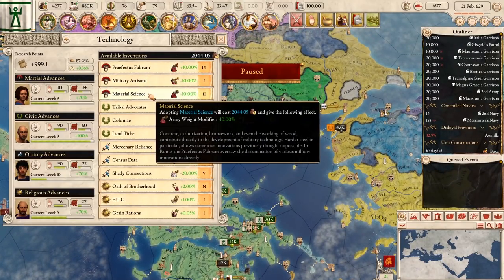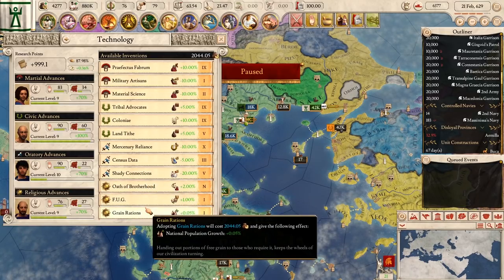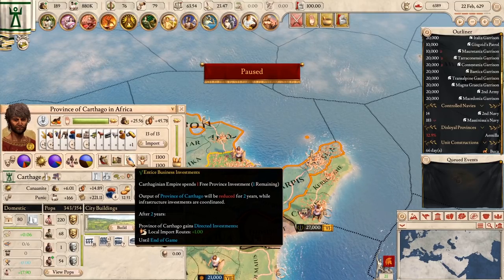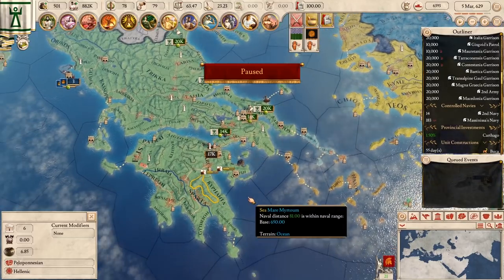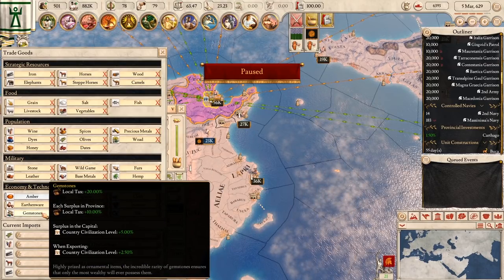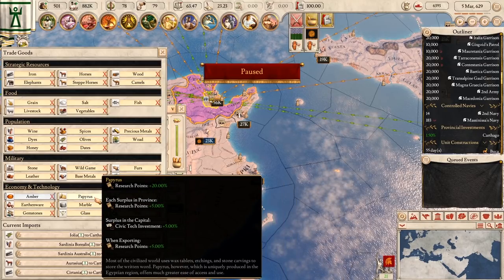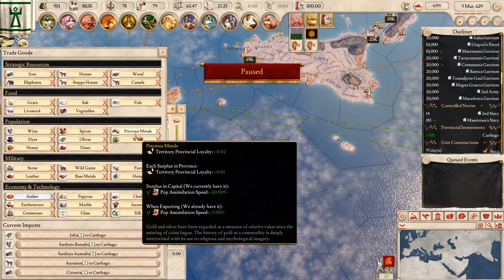We've got a lot of money, so let's see what we can go with. Army weight modifier reduction, migration speed, primary culture happiness, national pop growth — let's do growth. Get some of those level one techs in. So with our free provincial investment we can get another trade route here. Maybe get some extra gemstones — gemstones give global tax and local tax if you have it there, plus country civilization. I think we've got everything that does conversion faster already. We have the precious metals so I think we're all good.